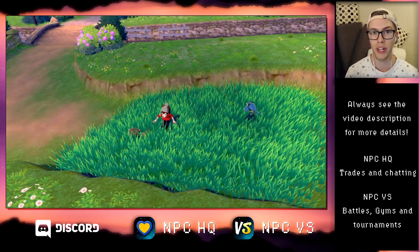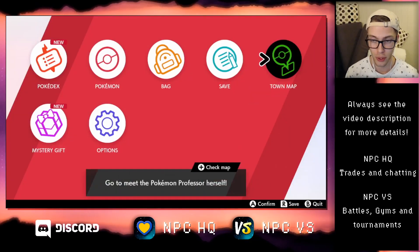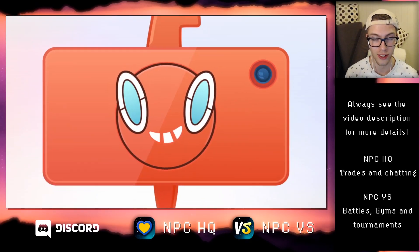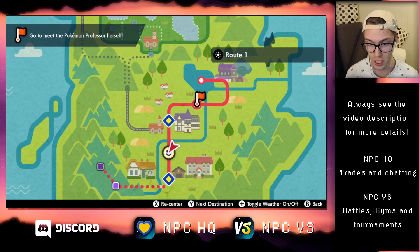Hey there, I'm Daniel. In this video, I'm going to show you how to get a Wooloo in Pokemon Sword and Shield. I'm currently standing in Route 1, and there's a 15% chance to find Wooloo in the overworld, so you can't just run in the grass and do those encounters.